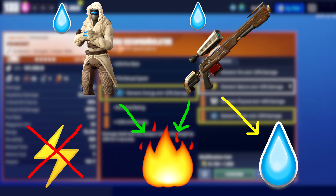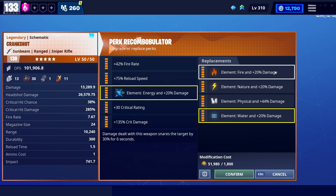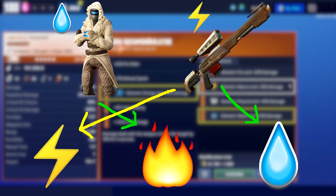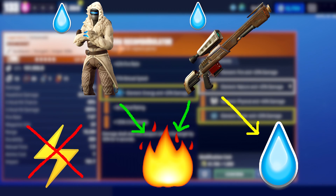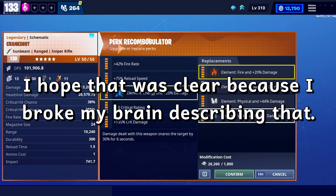That being said, if you are going against nature enemies, for example, it might actually make sense to run this thing fire or nature. That way, every single enemy is going to be getting hit by at least fire, nature, or water. If you run nature on this thing, you'll be super effective against water, super effective against fire, and neutral to nature. And if you run fire on this thing, you'll be super effective against the nature zombies. The water from Sub-Zero Zenith will hit neutral against water and be super effective against fire. So I kind of recommend just matching the element with water because that can get a little confusing, but if you're not just going to be using this with Zenith, then energy is probably a good way to go.